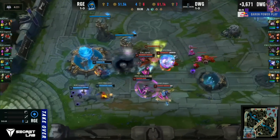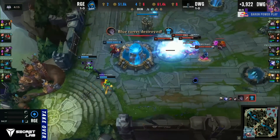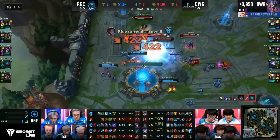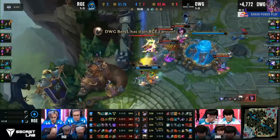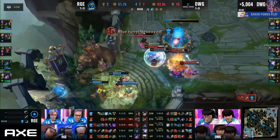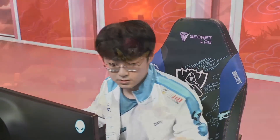And now Damwon is looking for that death blow. Showmaker tries to go in, tosses his ally in there, Canyon with the damage. The remaining three players of Rogue trying to heal up, trying to mount some sort of defense. The minion wave is still at the Nexus turrets — and those are gone. The damage pours onto the Rogue health bars. Larson is eliminated, and the volleys continue flying. Canyon tanks the turret even for a split second at the Nexus — and that is it. Damwon victory, moving to 2-0.